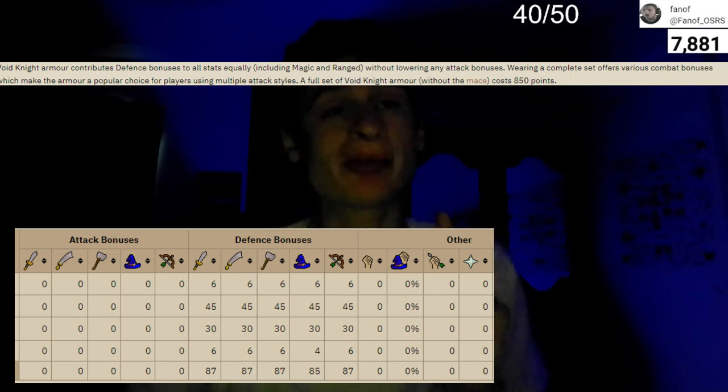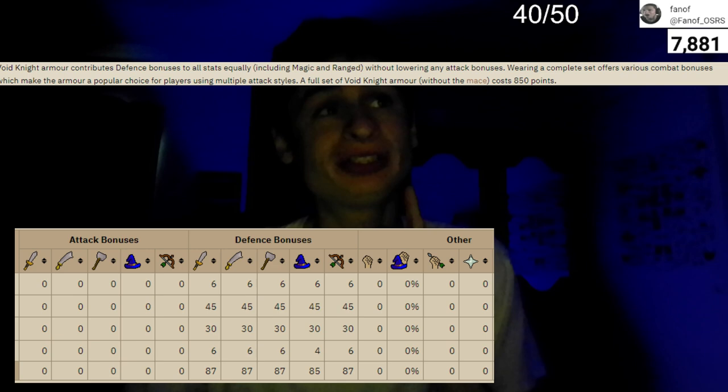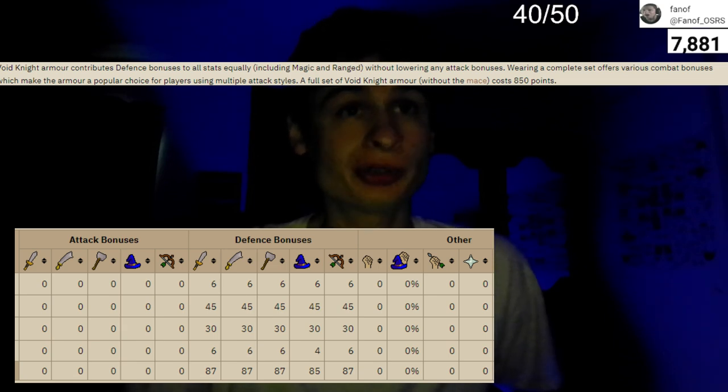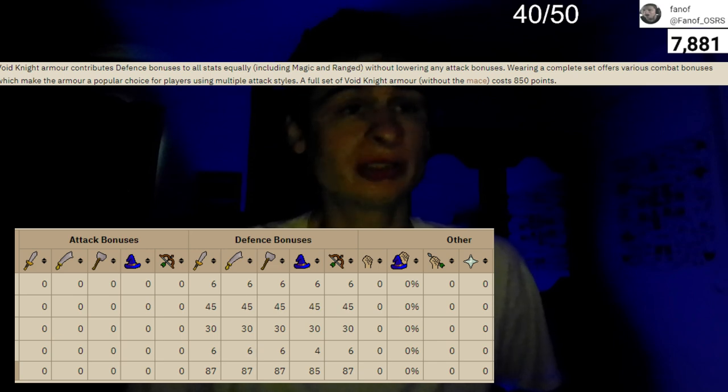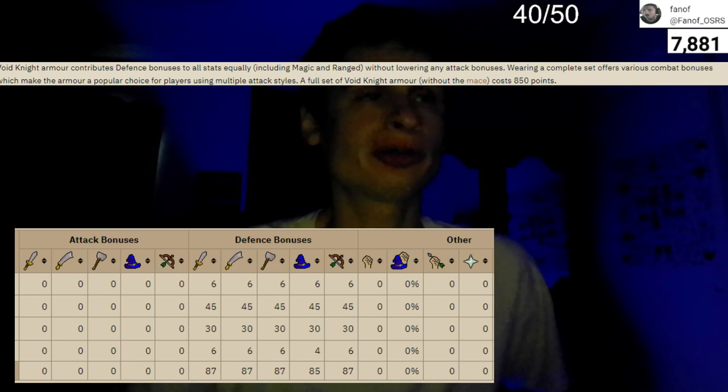Going over what void knight armor actually does: it contributes defensive bonuses to all stats including mage and range without lowering any attack bonuses. Wearing a complete set offers various combat bonuses, which makes it a popular choice for players using multiple attack styles. A full set of void without the mace costs around 850 points. The elite variant costs around 300 points extra to upgrade both the top and bottom — we will talk about that in a future video.